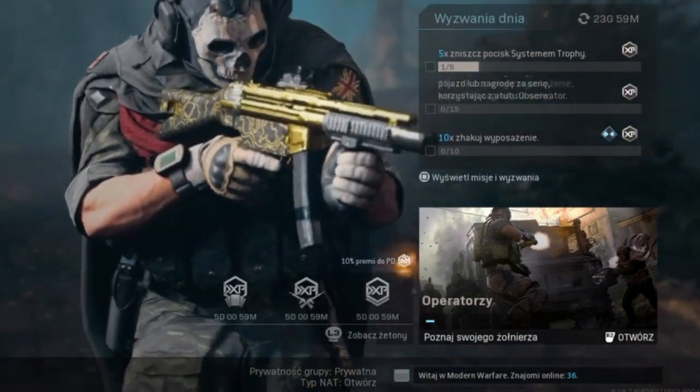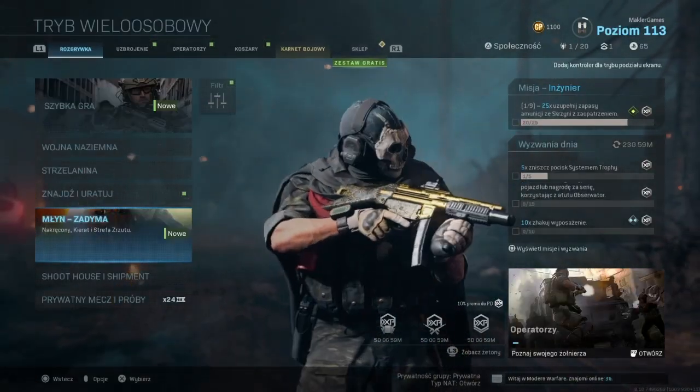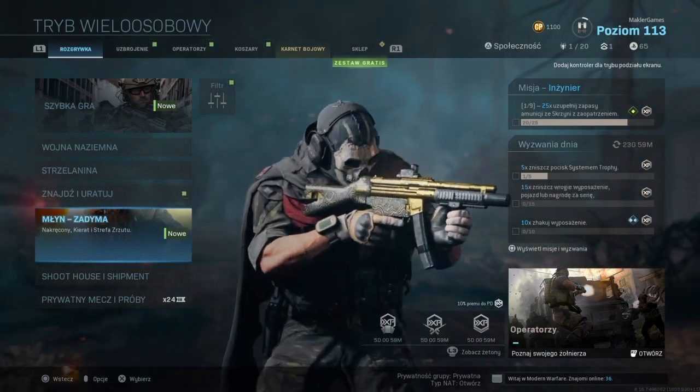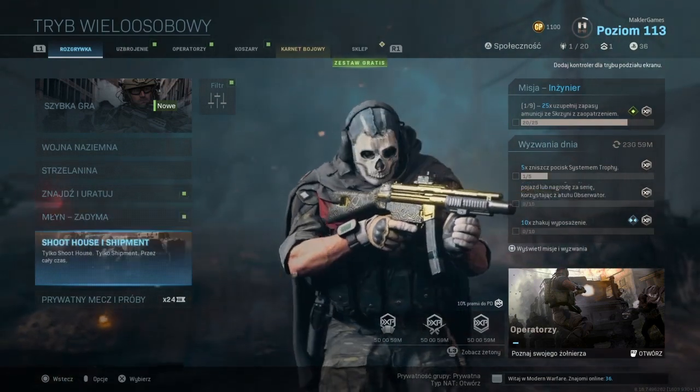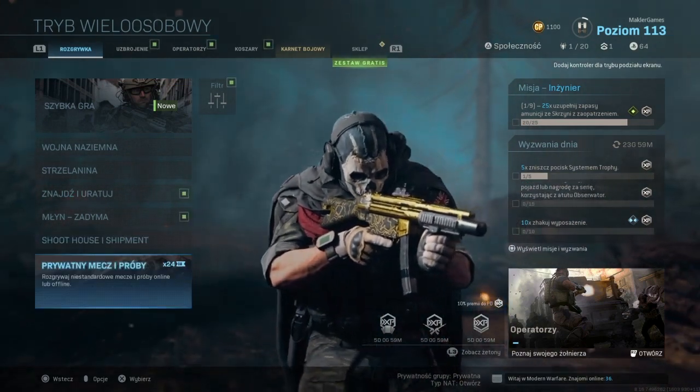Mamy solidne 7 dni i to jest double exp na postać, double exp na broń oraz double exp na tiry. Naprawdę teraz, jak nie graliście, macie szansę, ponieważ jest tylko 25 dni do końca sezonu. Co oznacza, że jeśli nie wbiliście ostatniego levela na kontrabandzie, nie będziecie mieli okazji.